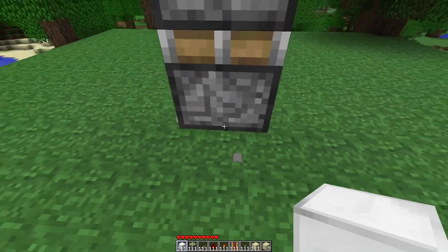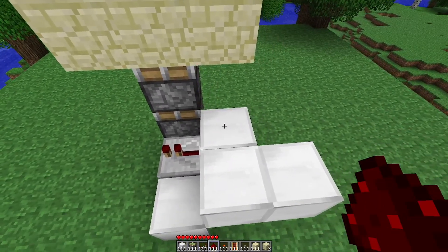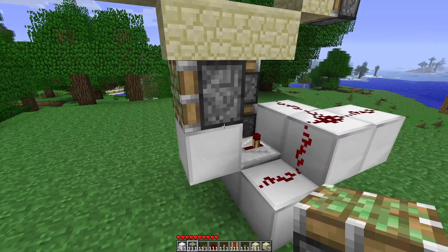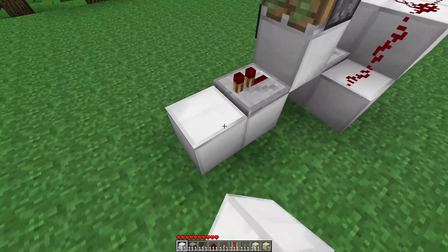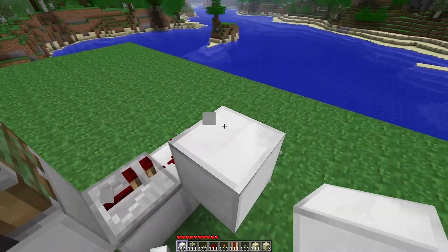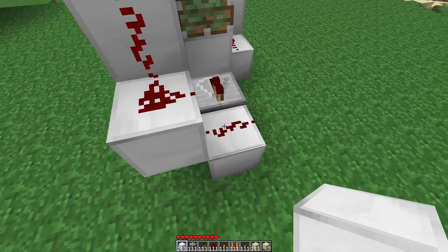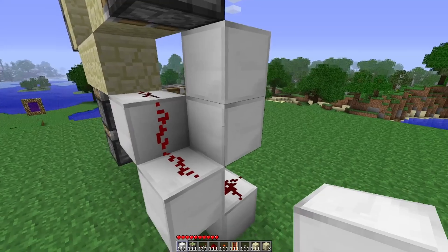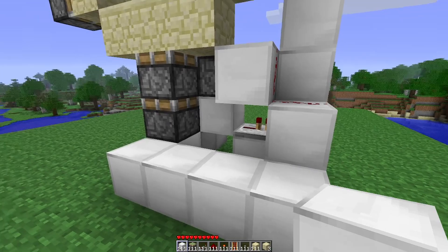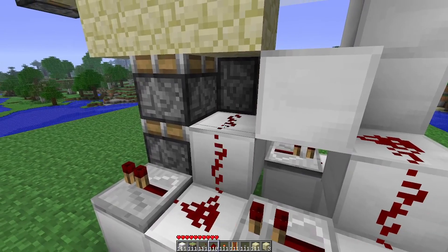We're going to start down here. If we place blocks here like this, we can place a repeater out the front of those two pistons there, with redstone dust here. That repeater is going to be on a three tick delay. Then we're going to place a block there with a piston on top, and then another block in front with another repeater, and that's going to go into some redstone dust. Off that redstone dust, we're going to place a block, and then diagonally we'll have another block and run some redstone up there. We'll also place a block on top of this redstone dust and another block on top of that — we'll come back to that later. Then down on this side, we're going to place some redstone and repeaters with another block and redstone dust.